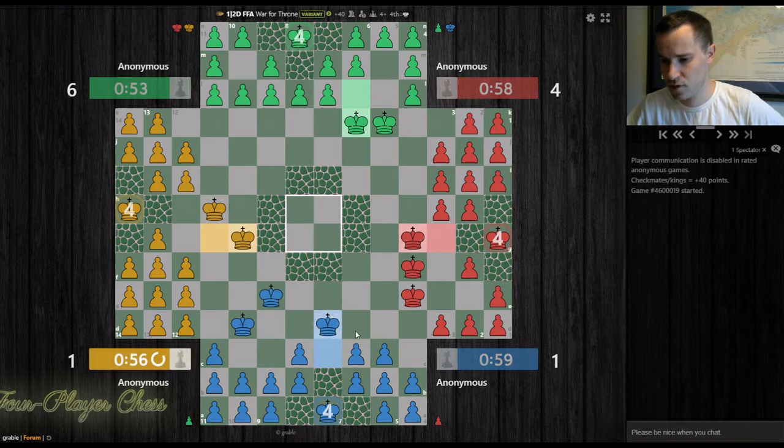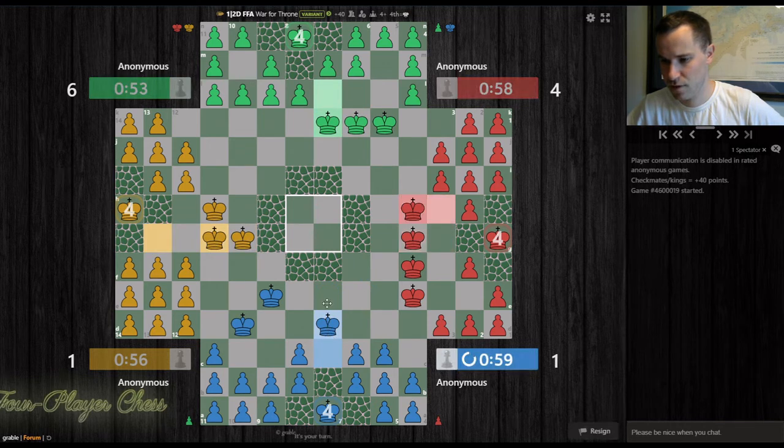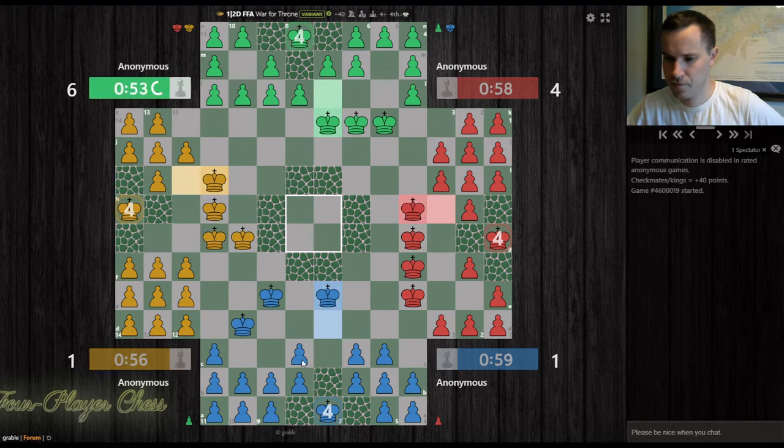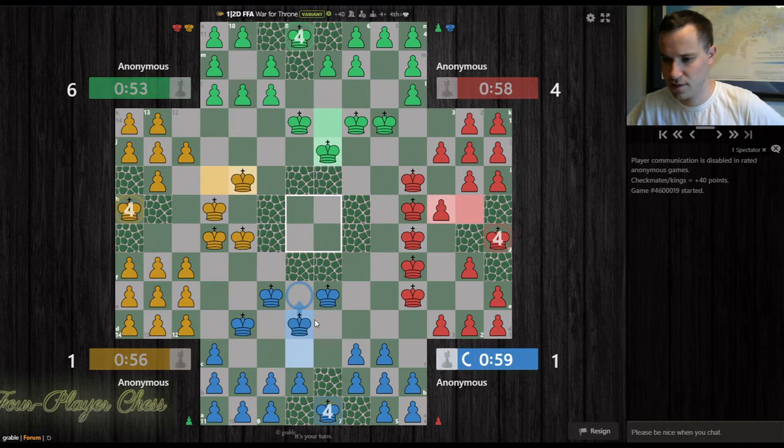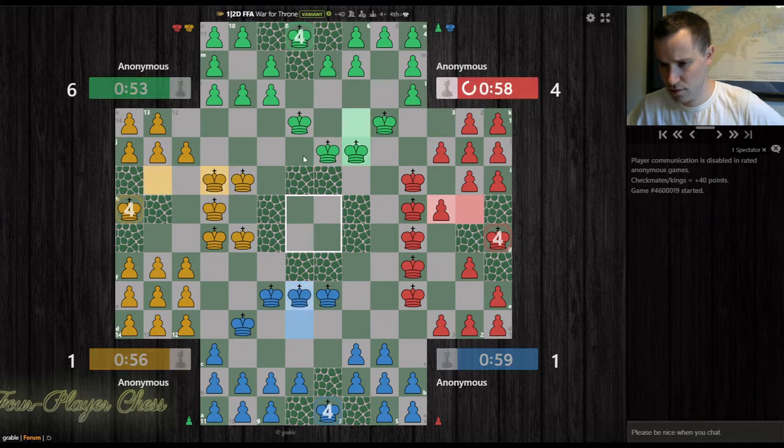All right, we're going for the center again. It's a double-edged sword — going for the center means you have a target on your back. I think here, so we can stop red from taking the center. Promote. Maybe we get center after all. Or yellow's going to get the center, I guess. Okay, yellow's still getting the center.